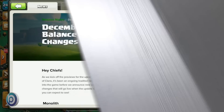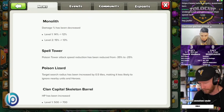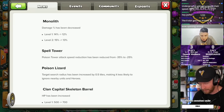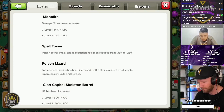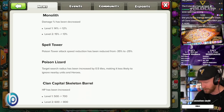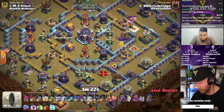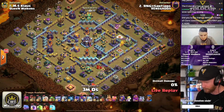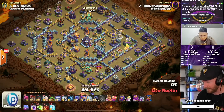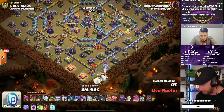The December balance changes are nerfing the monolith by about two percent overall damage — just a slight decrease but it should still be strong. The spell tower is getting a 10% reduction in the attack speed reduction, which will help a lot of people doing a sui lalo or sniping the town hall, since it really slows down attacks going through the core of a base. Let's see if Santiago can take down Klaus's anti-two-star base.